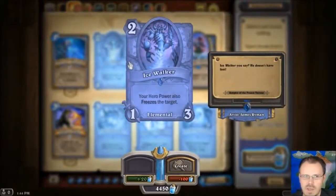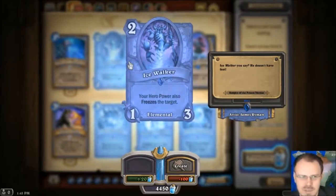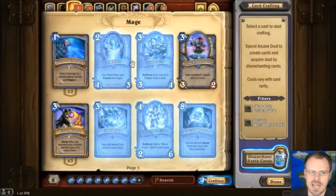Icewalker is a 1-3 elemental for 2. Your hero power also freezes the target now. That seems sick. He's survivable enough for a 2-mana guy, and he becomes much more survivable when you realize you can just freeze 1 minion every turn with your hero power while doing 1 damage to it. Craziness that way. Plus he's an elemental, which is always good after the last set.